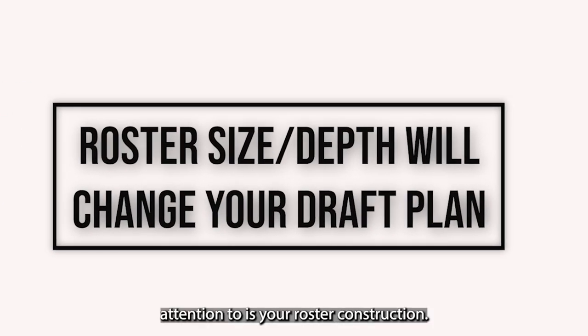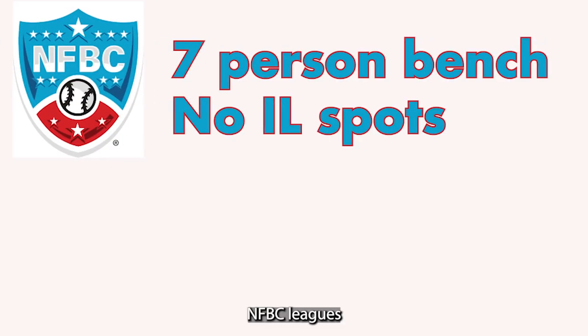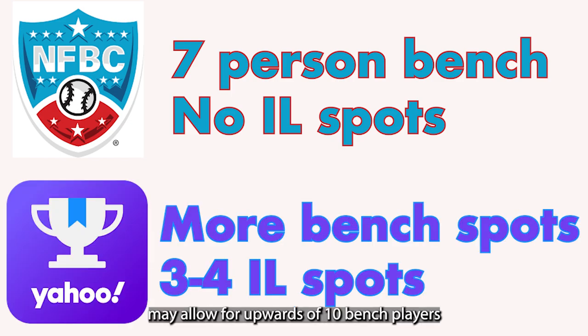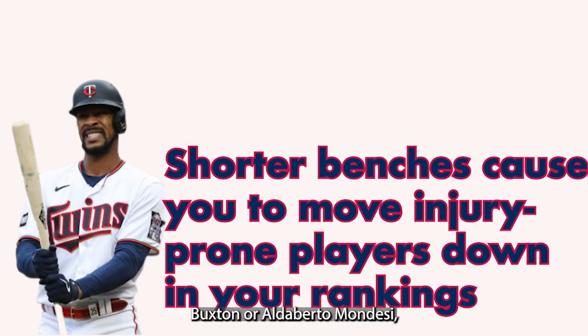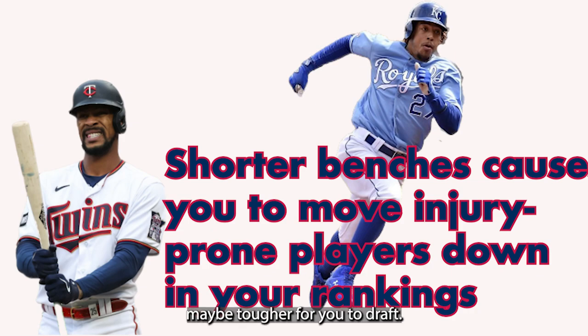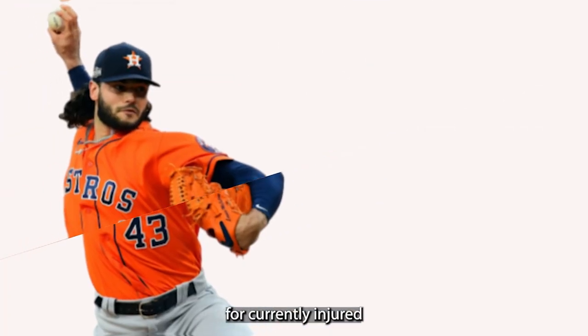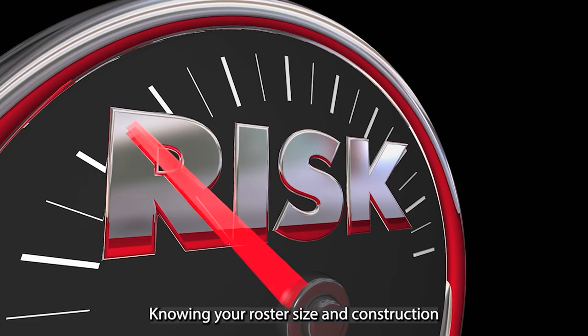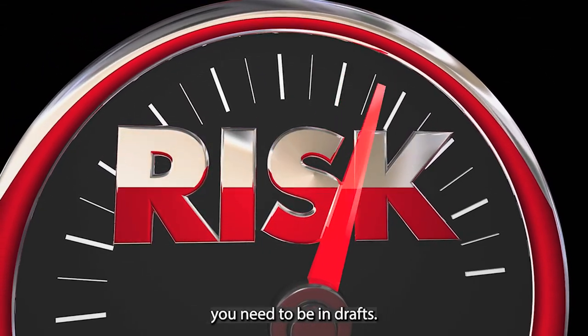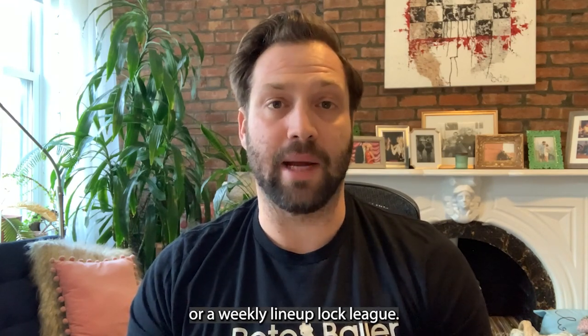Another seemingly simple setting to pay attention to is your roster construction. NFBC leagues will give you a seven-person bench but no IL spots, while your home league may allow for upwards of 10 bench players or even three to four IL spots. If you have a shorter bench or no IL spots, you don't have the luxury to keep injured players on your roster. That means guys like Byron Buxton or Alberto Mondesi who get banged up often, or currently injured pitchers like Lance McCullers or Carlos Rodon, may be tougher to draft. Knowing your roster size and construction helps you know how risk-averse you need to be.